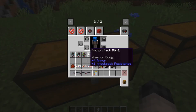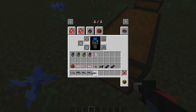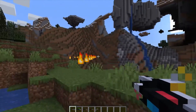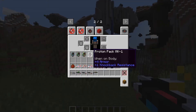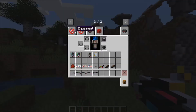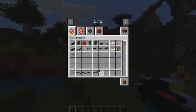You don't actually have to wear these proton packs — they only have to be in your inventory. The Neutrona wands actually don't work without their proton packs. For example, if you remove the MK4 proton pack, the Neutrona wand MK4 won't fire. So let's just get back to MK4.